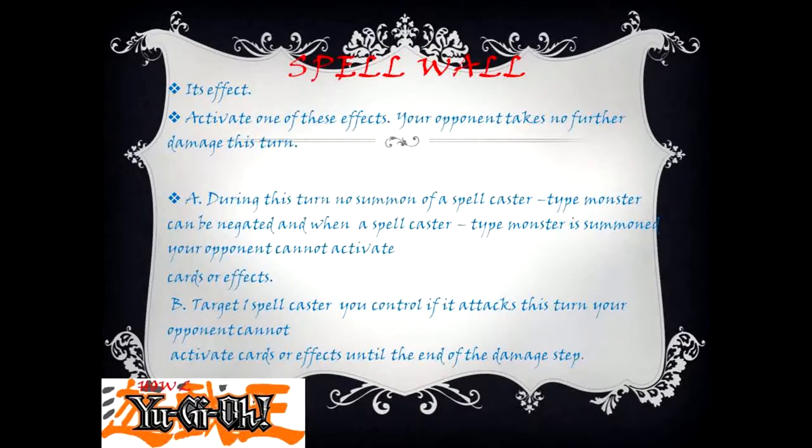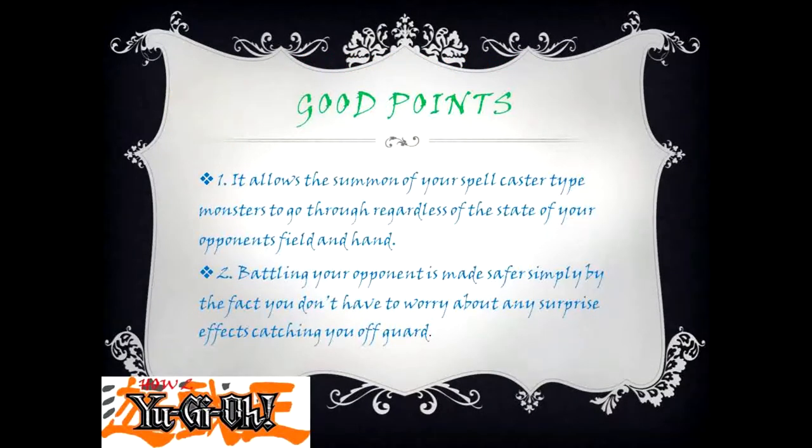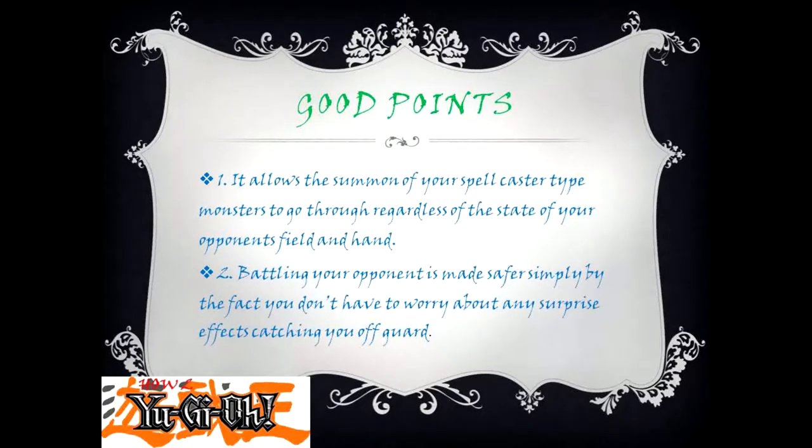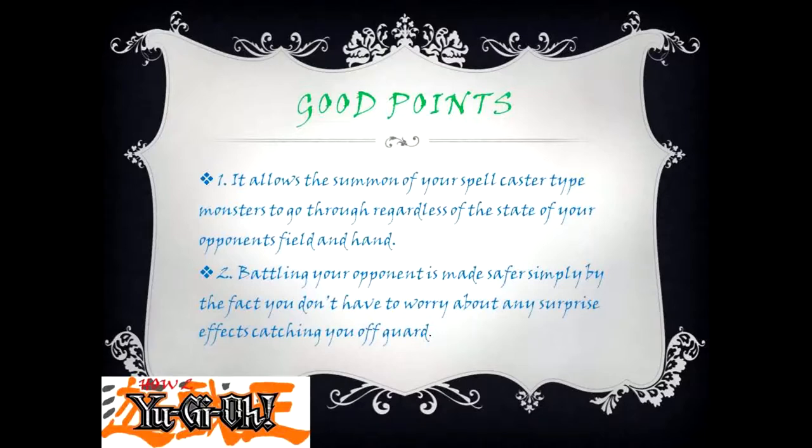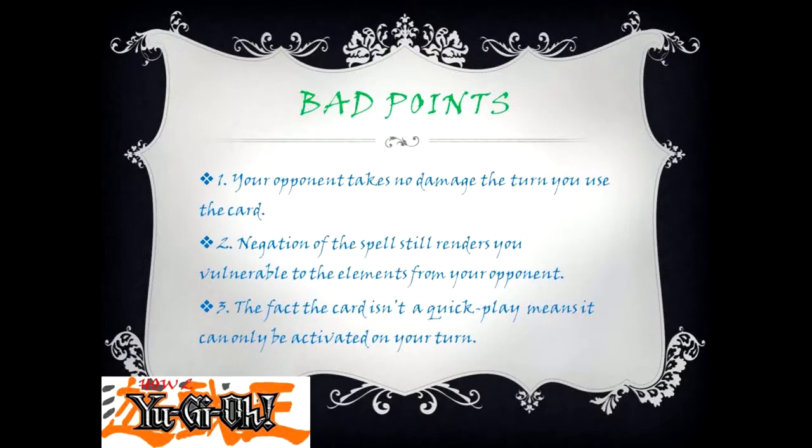Spell Wall's effect — activate one of these effects: A) your opponent takes no further damage this turn; B) during this turn, no summon of a spellcaster-type monster can be negated, and when a spellcaster-type monster is summoned your opponent cannot activate cards or effects; D) if one spellcaster you control attacks this turn, your opponent cannot activate cards or effects until the end of the damage step. Good points: 1) it allows the summon of your spellcaster-type monsters to go through regardless of your opponent's shield and hand; 2) battling your opponent is safer since you don't have to worry about surprise effects. Bad points: 1) opponent takes no damage the turn you use it; 2) negation of the spell still leaves you vulnerable to your opponent's elements; 3) the card isn't a quick-play, so it can only be activated on your turn.